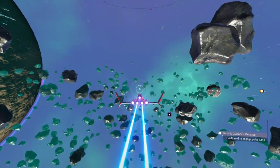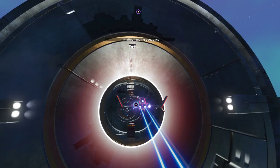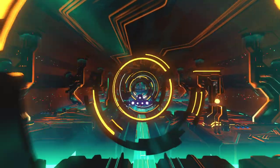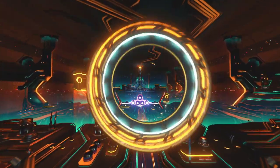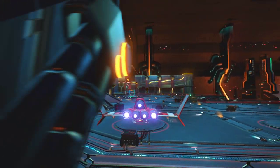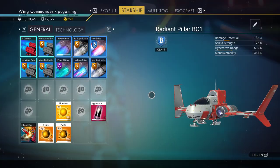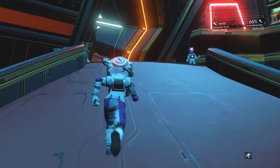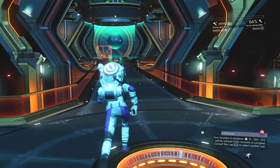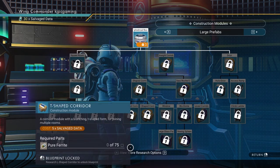There seems to be a large quantity of ferrite on that planet, so what we need to do is build with ferrite. Hallways and prefab rooms are much safer. I don't know how much I can get with only 30 salvage data though. I'm trying to be super careful because the save is not that old and frankly it can easily get killed.